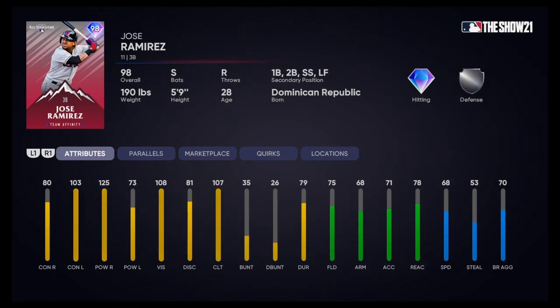Kicking off the AL Central, we got Jose Ramirez. 80 contact vs right-handed pitching, 103 contact vs left. 125 power vs righties, 73 power vs lefties. Switch hitter — he's definitely very valuable. He can play a lot of positions: third base, first base, second base, short, and left field. You can utilize him in many ways. I think this is a very valuable card that can fill some holes on your team.